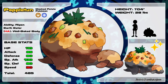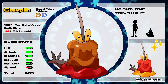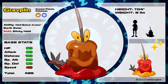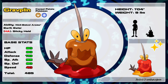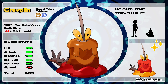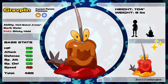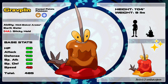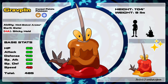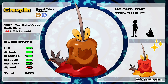That brings us to the final evolution in this chain: Graplin, the Caramelized Potato Pokémon, which you get by giving your Paplin a gravy potato. This Pokémon has its own unique signature ability called Well-Baked Aroma, which has a 30% chance of activating during battle. When it does, it acts similarly to the move Follow Me, forcing all opponents to direct their attacks toward this Pokémon — a competitively interesting ability, that's for sure.